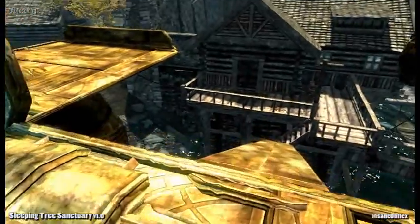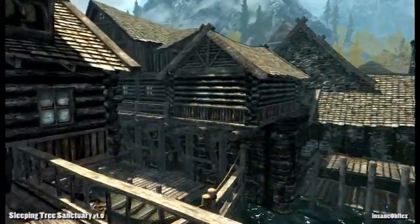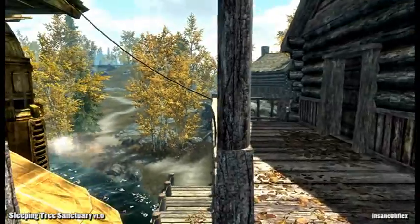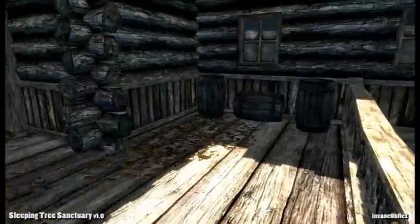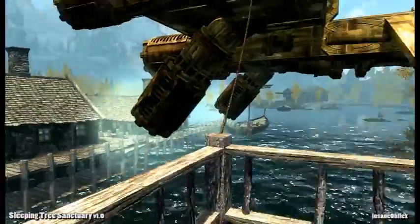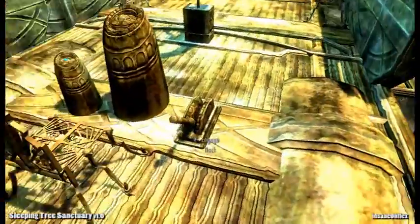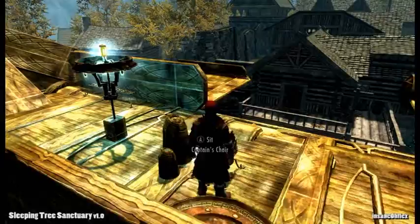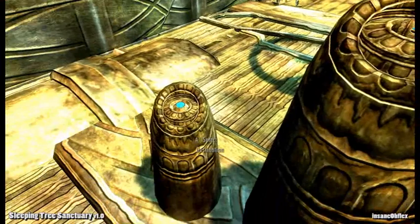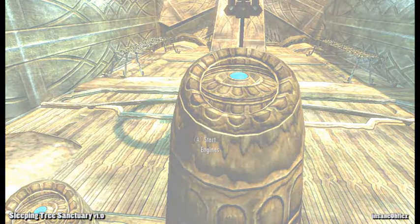All right, here we are in Riften. This is pretty awesome. Now this is on the outside, so just keep that in mind — you have to go actually into the city still. But it drops you right by Riften, so there it is floating in the air. If you want to leave, just go back up. This docking portion does not work out here — it just kind of stays down, so it's just built in. Just sit back down and say you want to go back to the Sanctuary. Activate that and we'll head back. So yeah, the airship is pretty sweet — I like that a lot.